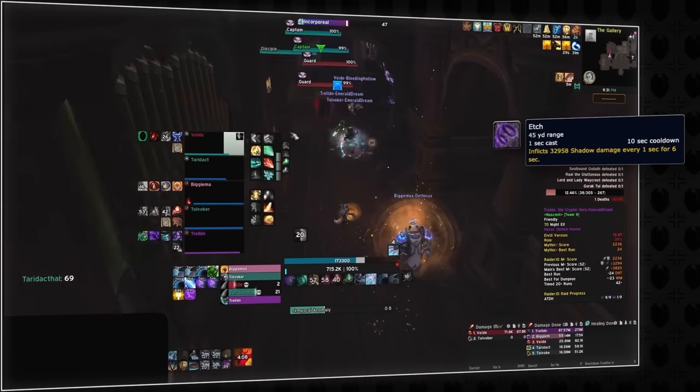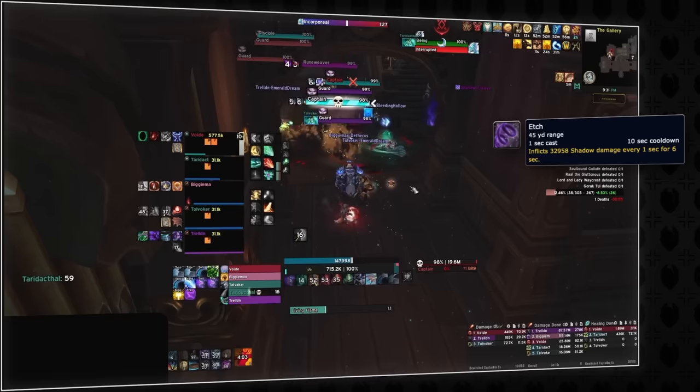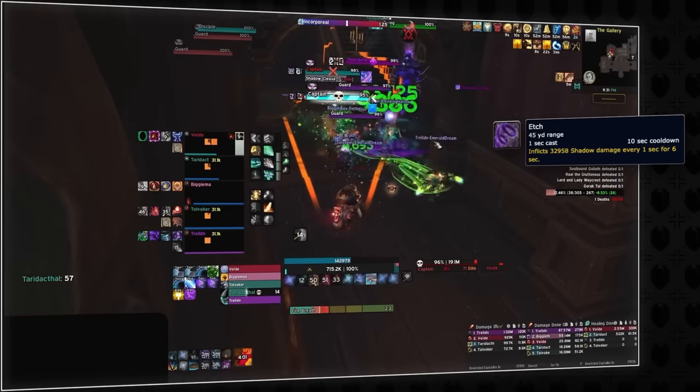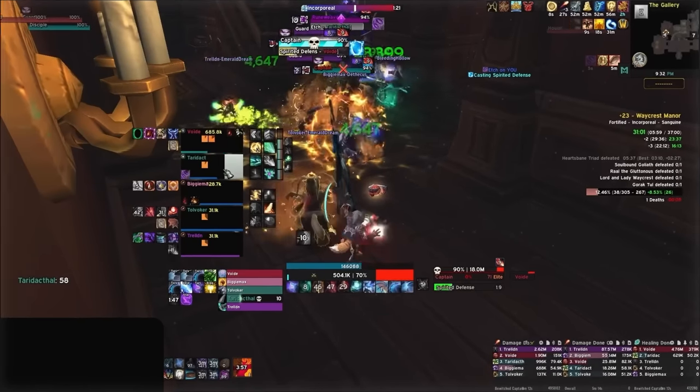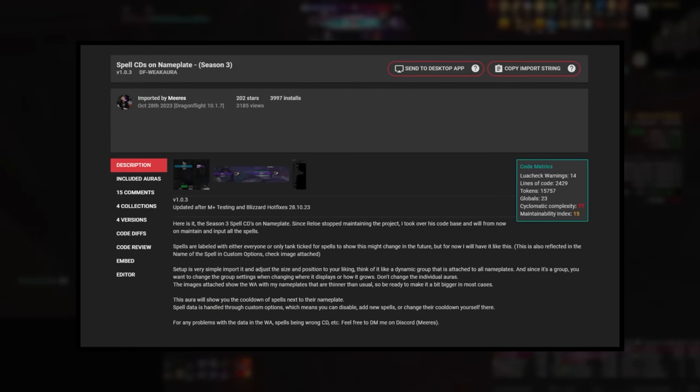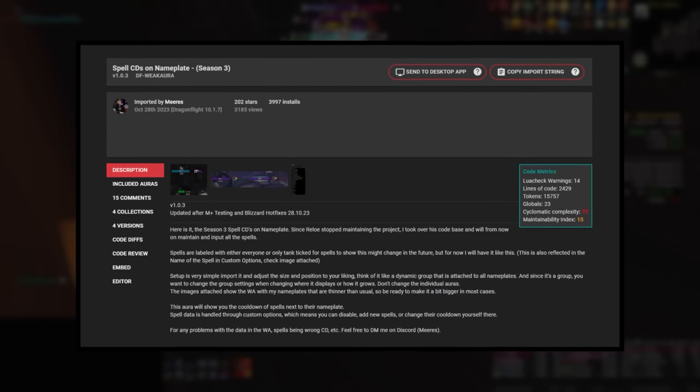This is also incredibly useful for non-interruptable casts, like Etch from the Heartsbane Runeweaver in Waycrest Manor. Even though this cast cannot be stopped, tracking the cooldowns allows you to be ready to use a defensive on demand if you're targeted. This is definitely one of the most functional weak aura packages you can download, and we highly recommend it for any player looking to push high keys.